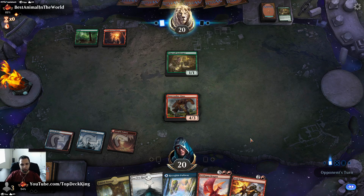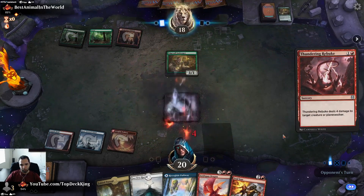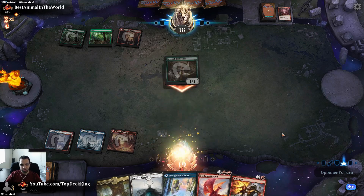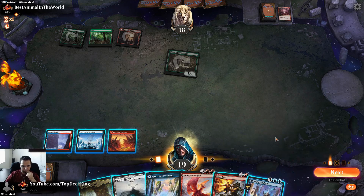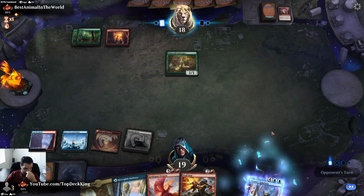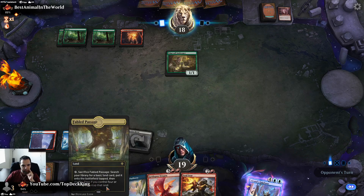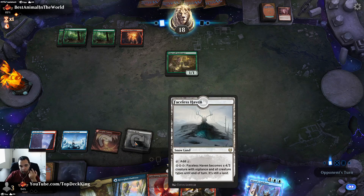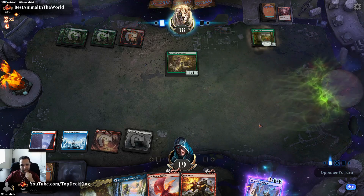I'll probably play Fabled Passage to grab a snow land. Actually I can play this — wait, Alrund's Epiphany. Let's play Faceless Haven first because it has summoning sickness, so there's no reason to play Fabled Passage if we want to animate it next turn. Chariot — that's the one card we did not want to see.